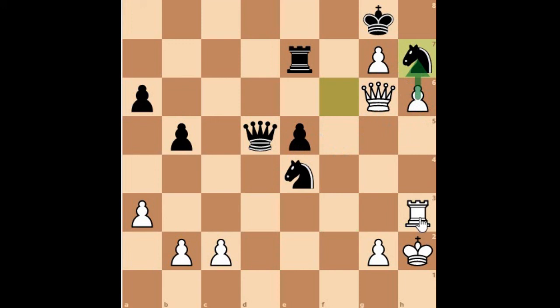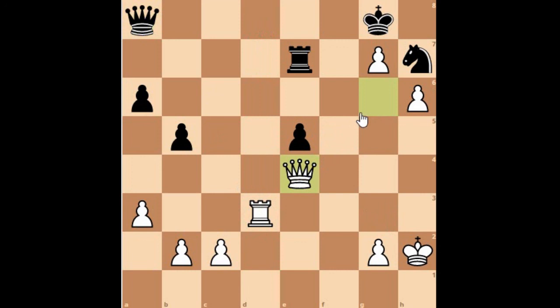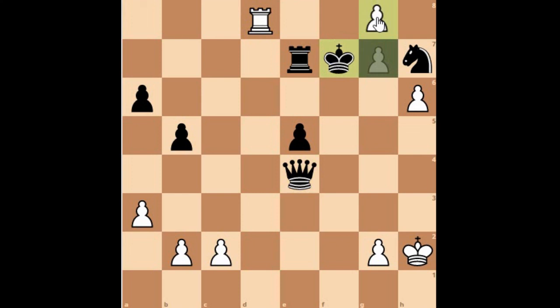Rook to d3 — attacking the queen — so queen moves to a8. Rook to d8 would be very devastating. Mikhail Tal then played Queen takes e4 — not really a sacrifice because Queen takes e4, then Rook to d8 check, King moves to f7.